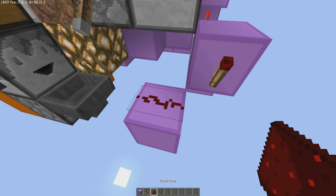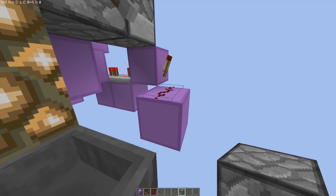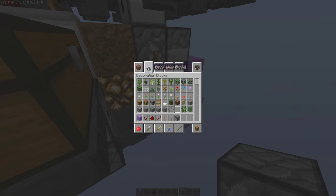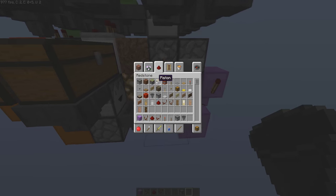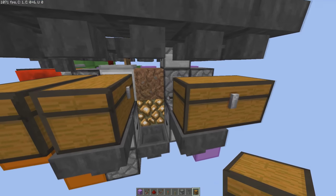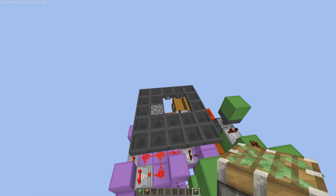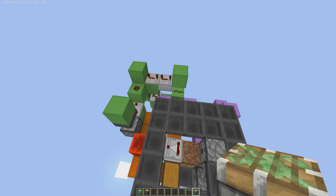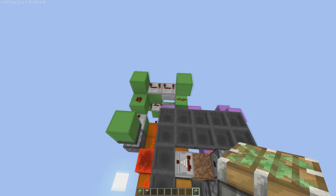Next, grab another dropper — this one goes to the left side of the position where you're standing. Then grab a hopper and make it face into that dropper. Then grab another trapped chest and place it right there — this is where your saplings are going to be.